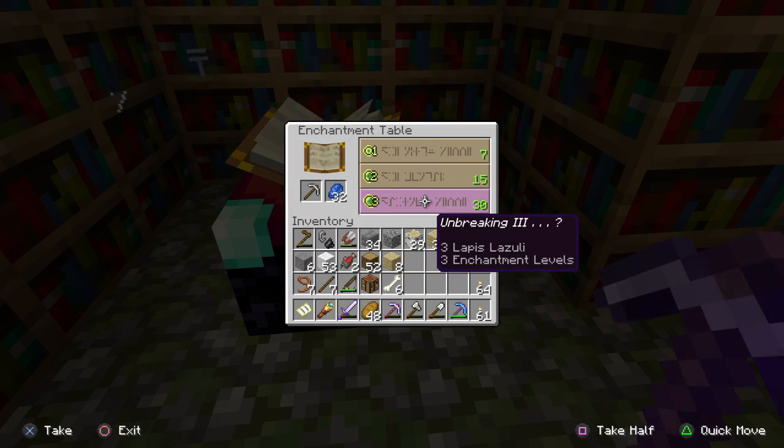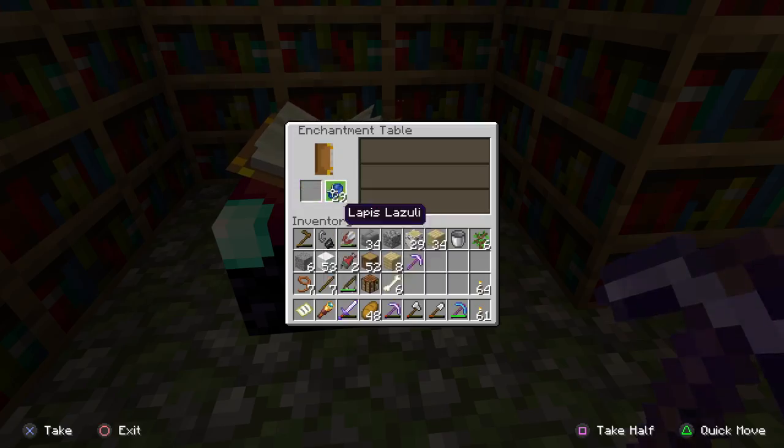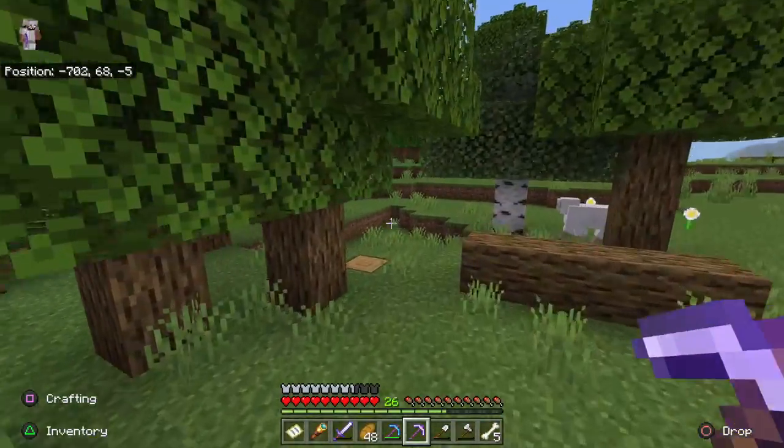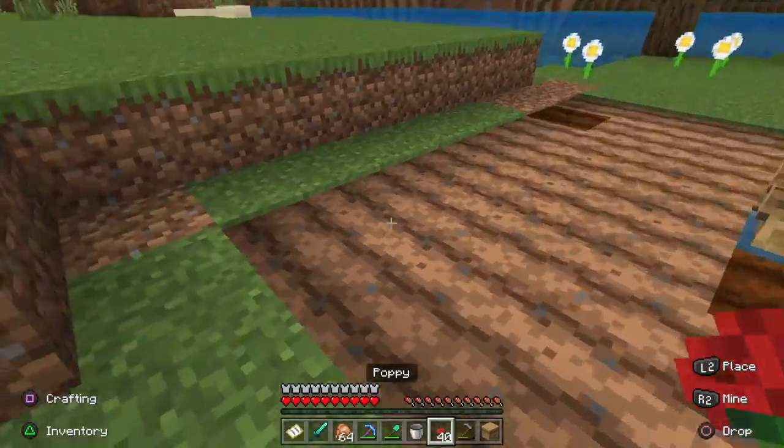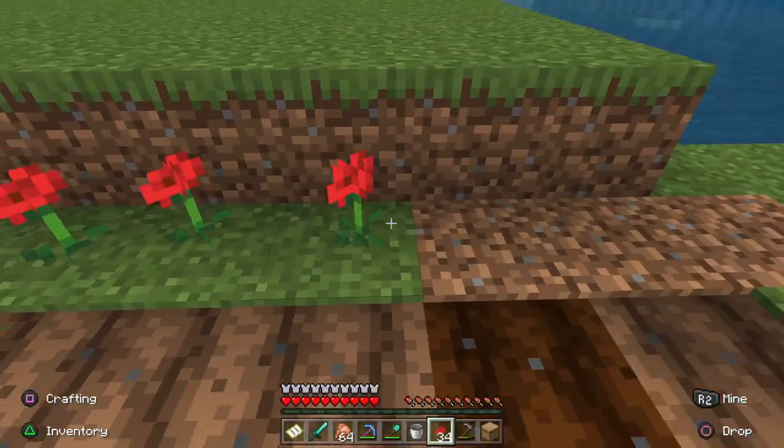The best way to harvest a bee nest is to use a tool with a silk touch enchantment, such as a pickaxe. You want to observe the bees for a minute and wait for them all to return to the nest before you try to pick it up. If some bees are still outside the nest when you pick it up, they may try and attack you.